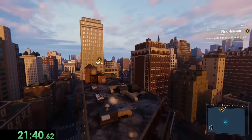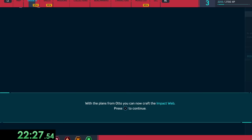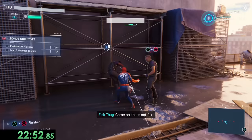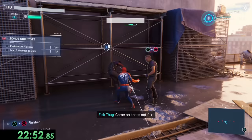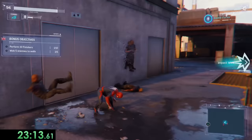Anyways, after getting our new suit, Yuri now asks us to go over to one of his hideouts, where some of his guys are still doing some illegal things. Here we get the chance to try out our new suit, and a gadget that Dr. Octavius made for us, the Impact Web, which only takes one shot to put an enemy on the wall and immobilize them. Then it's time for some more fighting, where we need to beat six waves of goons. For this, we can also use our new suit's power, Battle Focus.